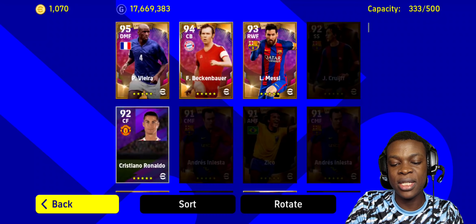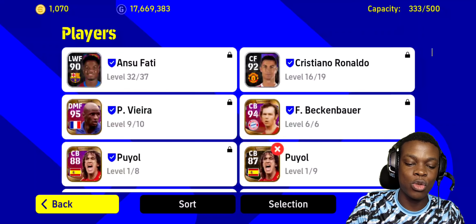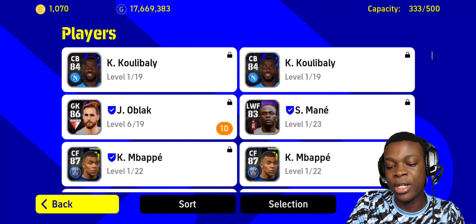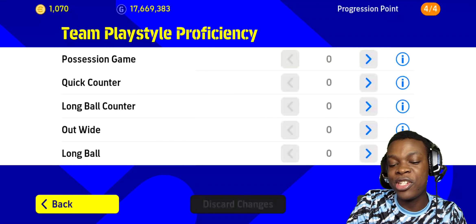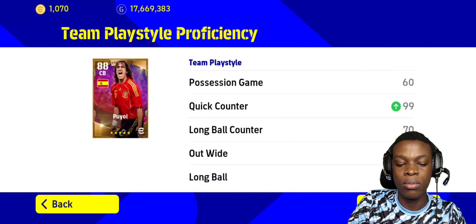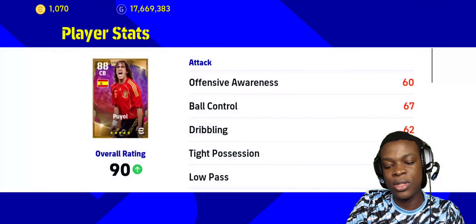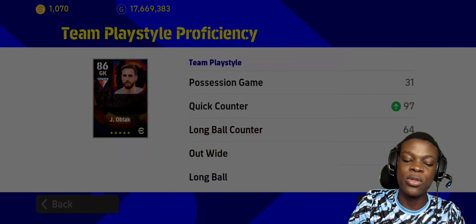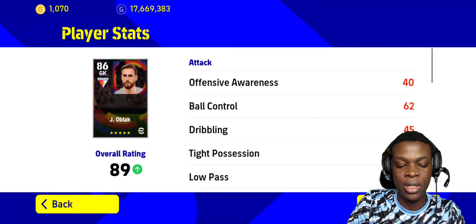To do that we need to make sure the team play style proficiency increases. Let's sort by quick counter — these are the players we have. Let's go with goalkeeper: give him a level of training, give him one because he's gonna get to level 6. Standard players are easier to train — watch the previous video if you need to understand more. Progression points in play type proficiency affect the rating because they're gonna give you plus 3. We can probably make Puyo 99. Let's give Oblak 2 — he gets to 97. Give him GK1, GK2, GK3, and he gets up to 89.